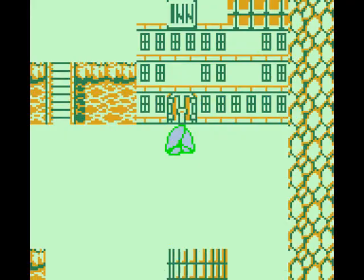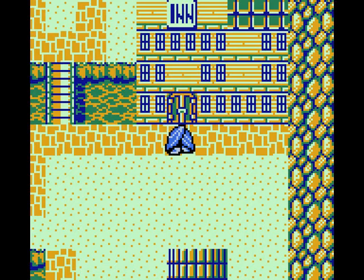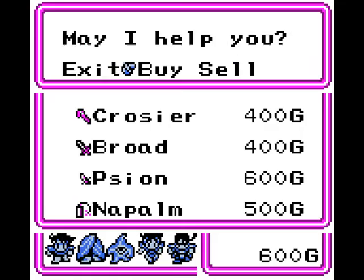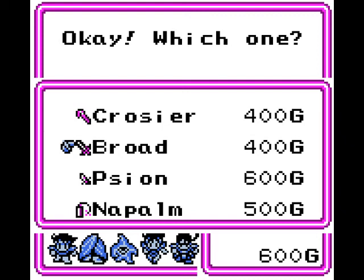Let's go shopping! And talk to the remainder of the NPCs. Here's the weapon shop: Crozier, Broad, Scion, and Napalm. I neglected to mention that unlike other Saga games, weapons here have infinite uses - a big improvement. The exception here are ordnances like Napalm. So it includes grenades and bombs. You can buy nine of those and use them up with your weapons.